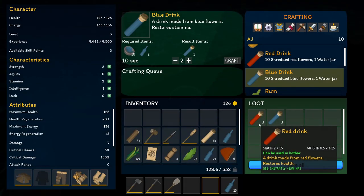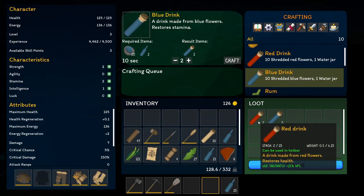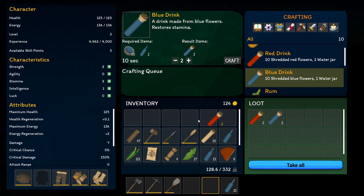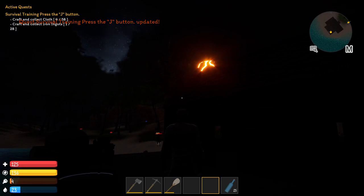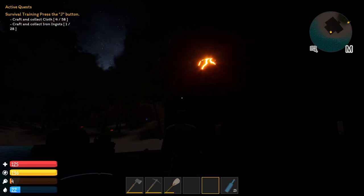Split my water out of my hot bar again and craft two of the red drink, then do the same with the blue drink. The red drink is for healing purposes and the blue drink is for stamina. Once again, that's going to be it for now because it got very dark and you can't see anything anymore.